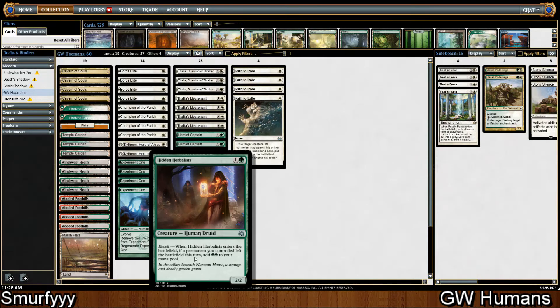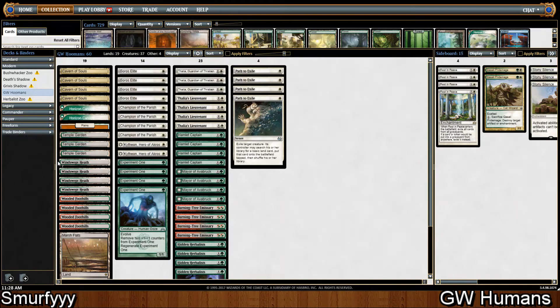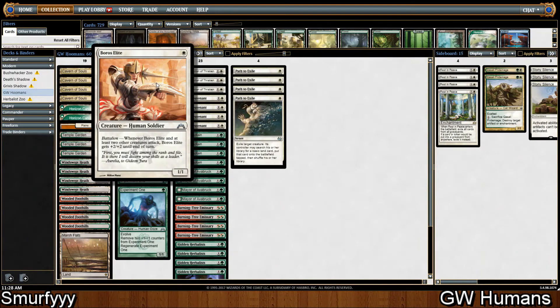We're playing nine Fetchers because we're playing Hidden Herbalist. I don't know if nine is enough but I guess we'll find out. For one drops we're playing Boros Elite — just a one-mana 3/3 most of the time and it's a Human as well, so it's great.